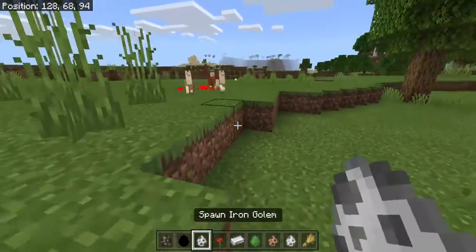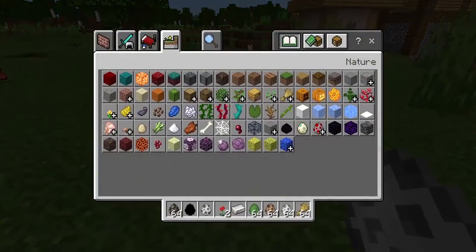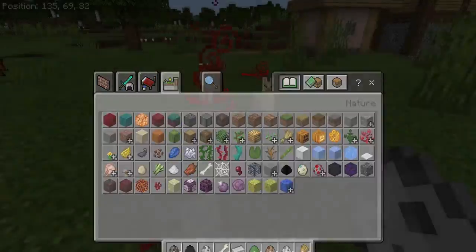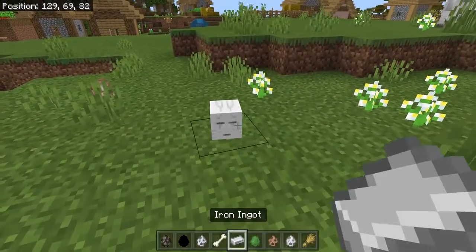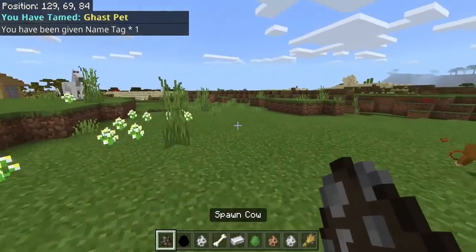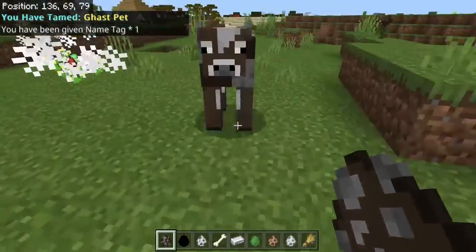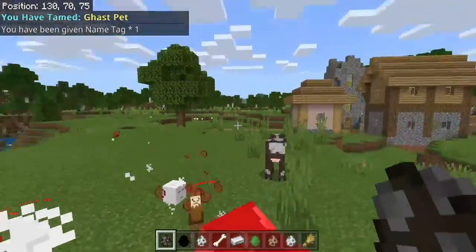This is actually really dope. So I'm gonna show you guys one last one, which is the ghast pet — and there'll be more I'll be making soon. This ghast pet, you tame it and it'll fly around you. Say we just want a cow for it to shoot — it shoots a huge fireball at it. It's so dope.